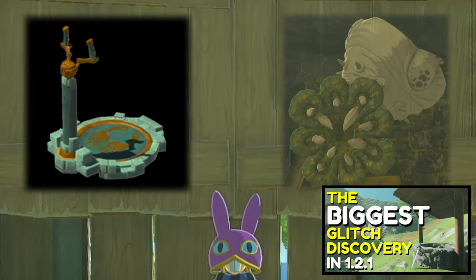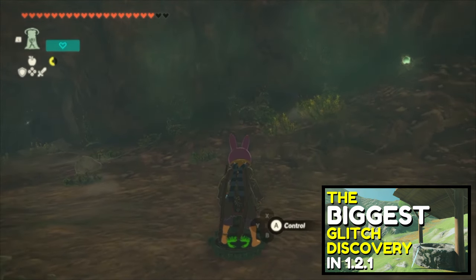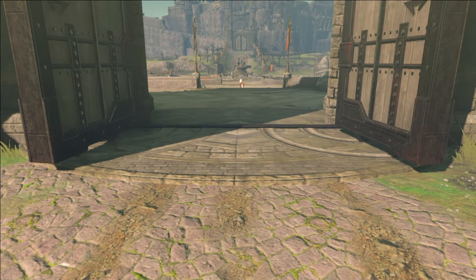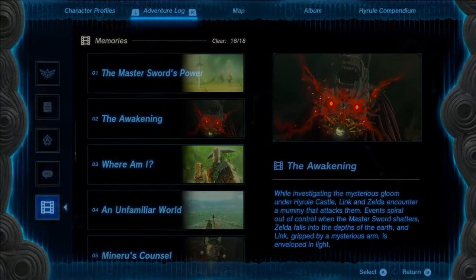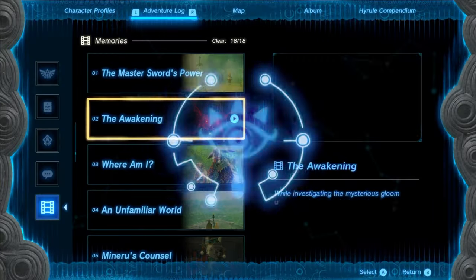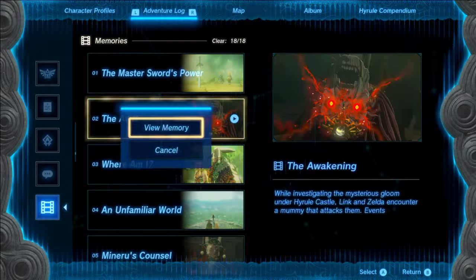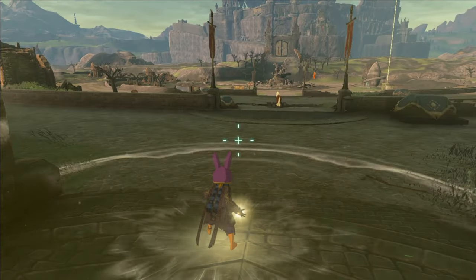The one thing I will go over is how to actually manage Link when he's culled, because we will need to do this later. First, watching a memory while Link is culled will cause him to uncull for a very brief amount of time. During this brief uncull, you will have full movement and control of Link before he gets reculled. How long you're unculled is highly variable, but we can make that consistent if we include Recall in the process. If you try to activate Recall while Link is culled, you'll buffer the input, so after you watch the memory, once you close out of the menu, Link will automatically open up Recall.